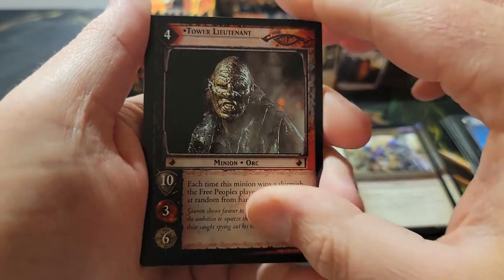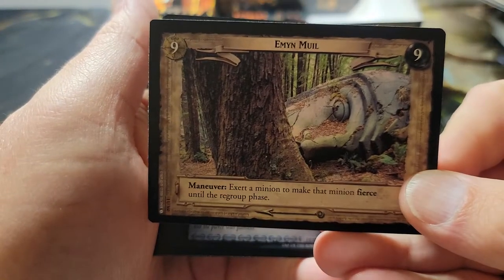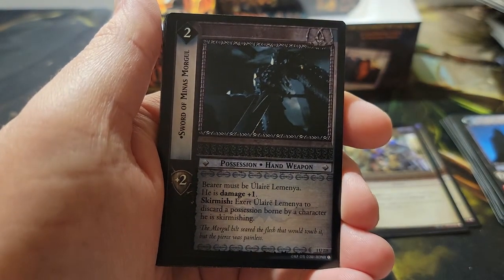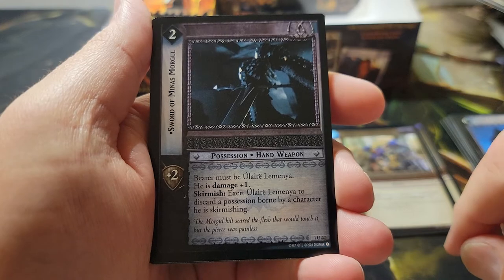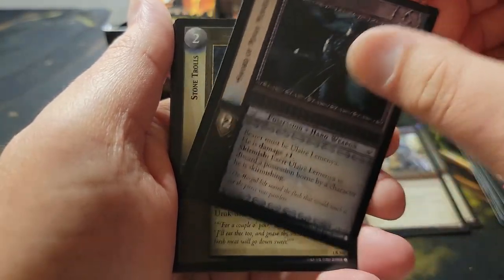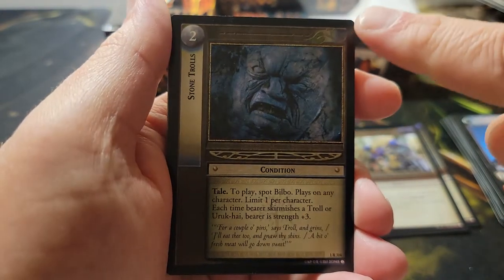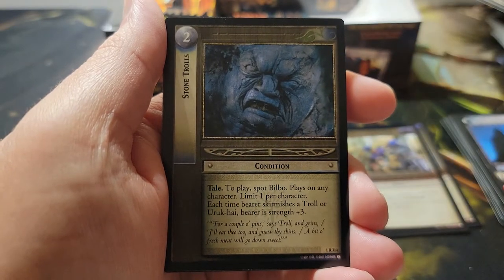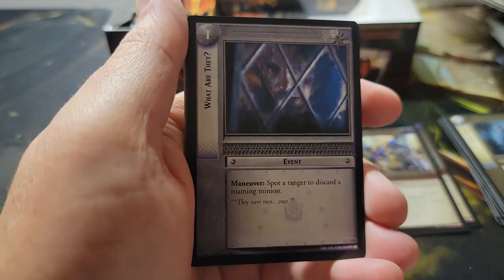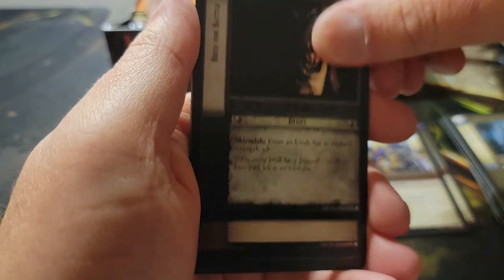Pack twenty: first uncommon — Tower Lieutenant. Second: Huorn Mole. Third uncommon: Sword of Minas Morgul — it only goes on Ulaire Lominya. And our rare: Stone Trolls — a Hobbit culture condition.